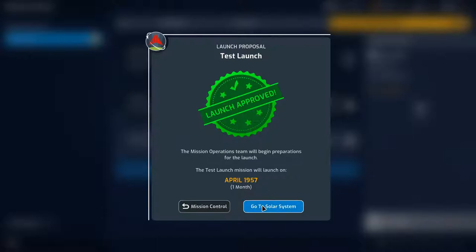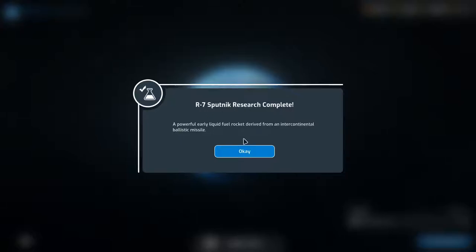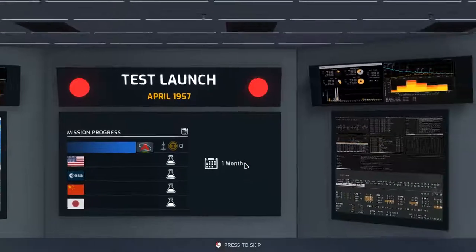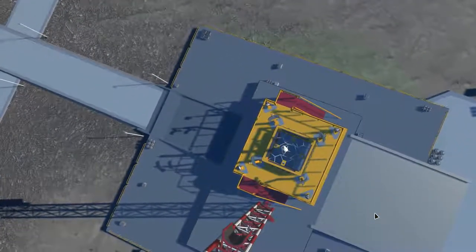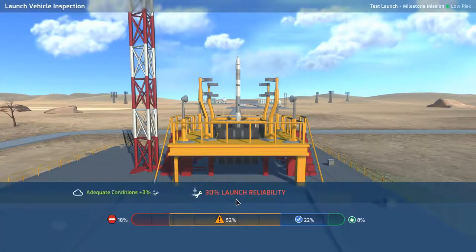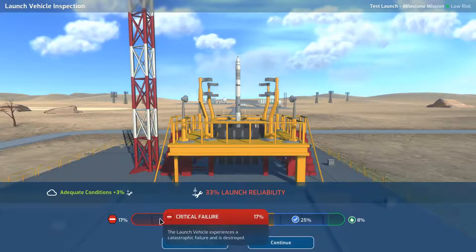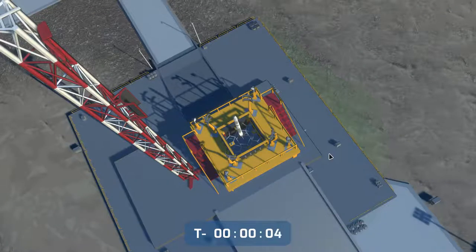Sputnik research is complete and we've unlocked the Moon — that seems odd already. Our first test flight is ready. There's no way to improve reliability much with just the base sounding rocket. Launch day — there's a negative event bringing us to 33% reliability. Adequate conditions. Let's just go for it. It launches in Russian — sweet — off she goes... maybe if it doesn't blow up.